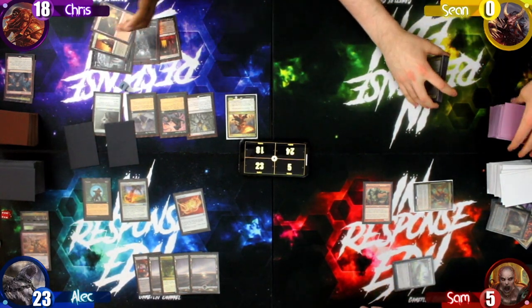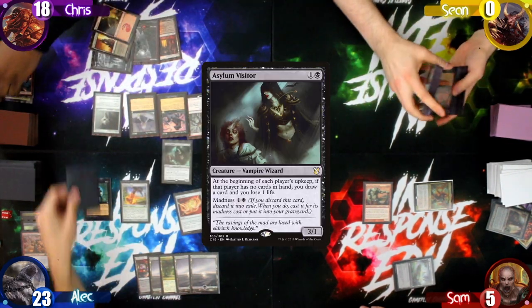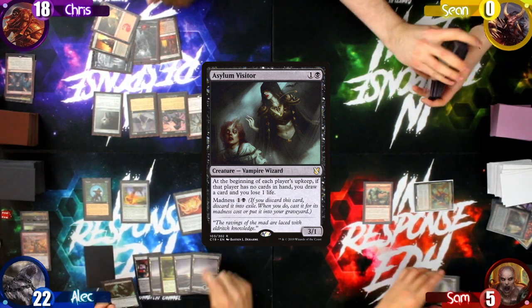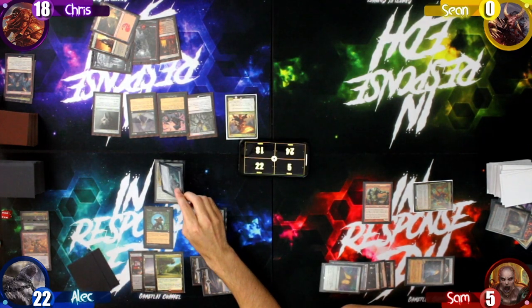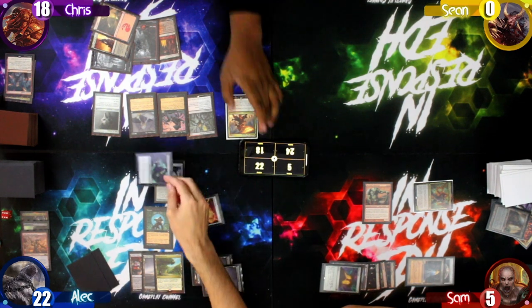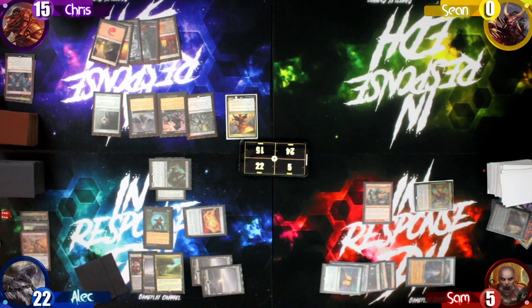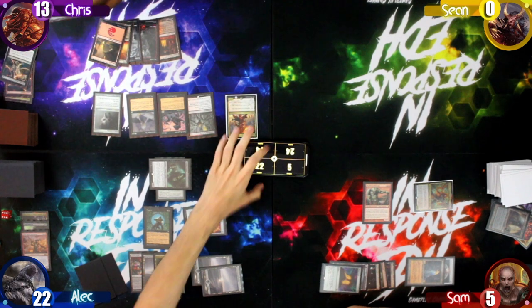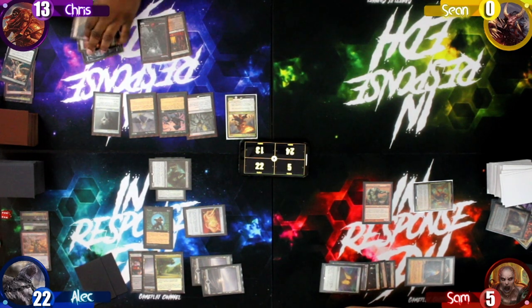Alec then loses life to Dark Suspicions and discards a card randomly — it's an Asylum Visitor, and Alec decides to cast it for its madness cost. Alec moves to combat and swings his Visitor at Chris for three damage. Chris discards and loses two life from Megrim. Chris is still alive.